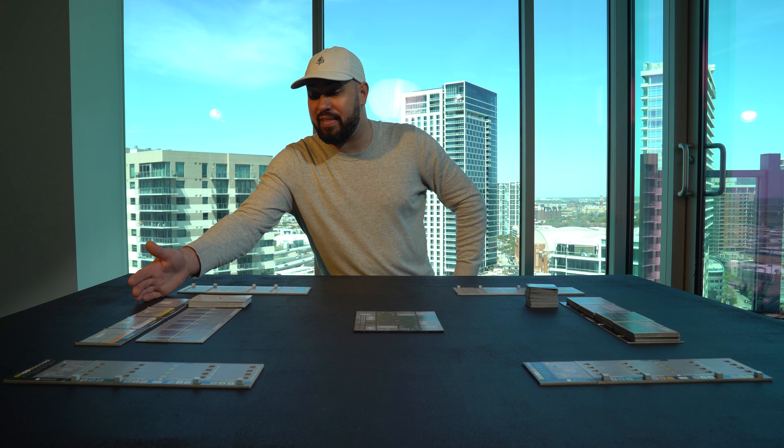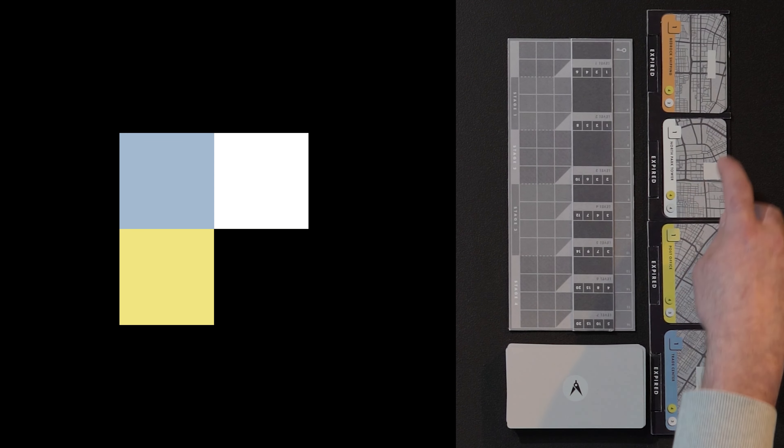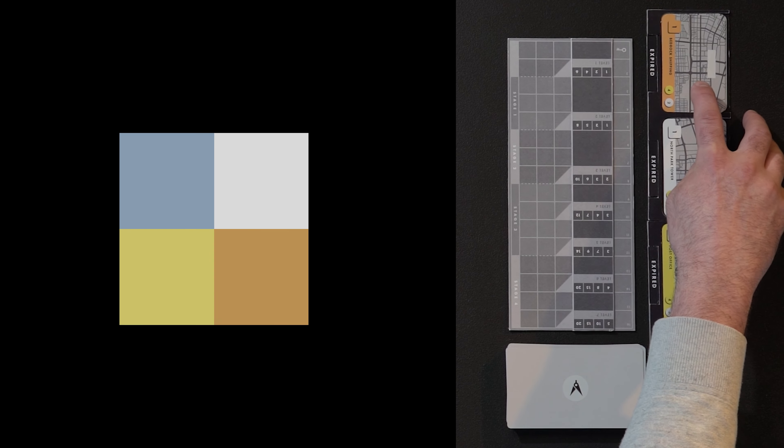Here we have the zone ladder and the key ladder as well. Behind that we have the investment buildings — blue for commercial, yellow for civic, white for residential, and orange for industrial.